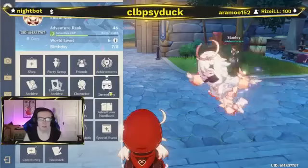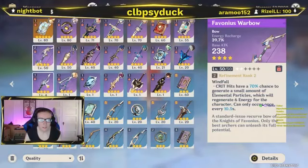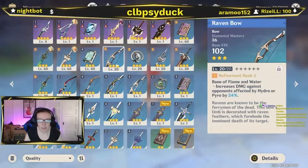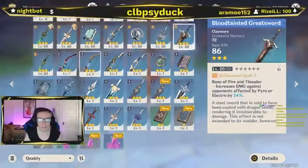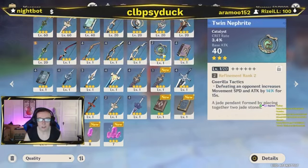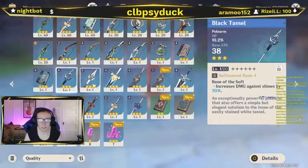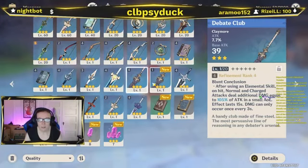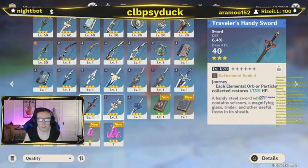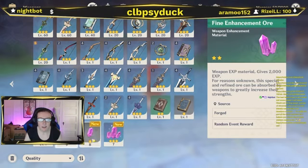We just got done talking about the characters. Now we're going to go through my inventory from day 1 to today. Here are all the weapons I have: Favonius Warbow, The Flute, Windblume Ode, Thrilling Tales of Dragon Slayers, Otherworldly Story, Raven Bow, Emerald Orb, Hailbird, Bloodstained Greatsword, Skyrider Sword, Messenger, Slingshot, Recurve Bow, Sharpshooter's Oath, Neatly Twin Nephrite, Magic Guide, Black Tassel, White Tassel, Skyrider Greatsword, Debate Club, White Iron Greatsword, Fillet Blade, Traveler's Handy Sword, Harbinger of Dawn, Cool Steel, Pocket Grimoire, Apprentice's Notes, Steel Blade, and enhancement ores.